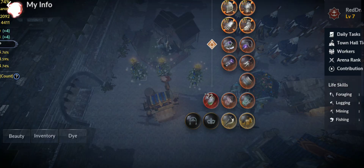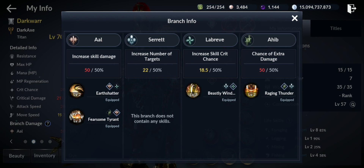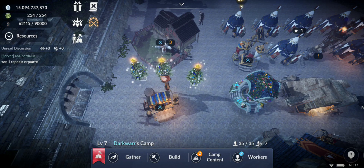When it comes to branch damage, you should invest depending on your skills. I maxed the Aal branch because I have two skills I'm using that will give me more damage. I also have Raging Thunder, which is a very important skill, and Labreve - I'll try to get it to level 50 - since I also have Beastly that can benefit from it. You have to check what skills you're using and depending on that, try to get that branch damage to level 50 so you do more damage.